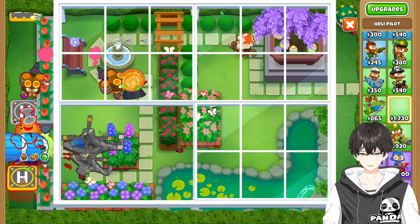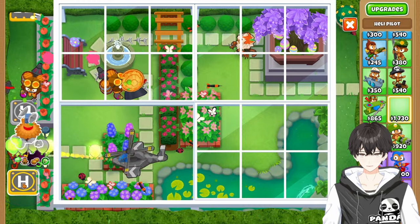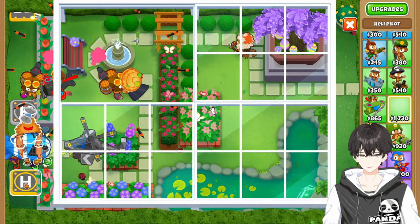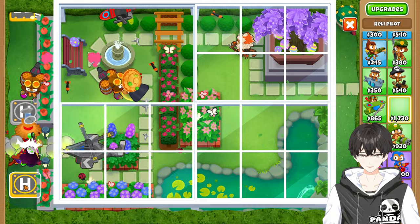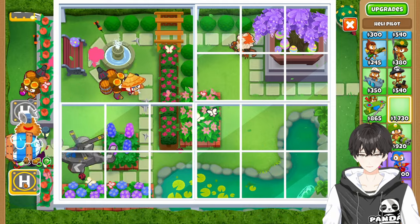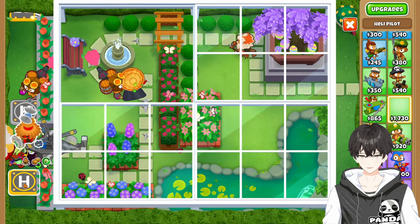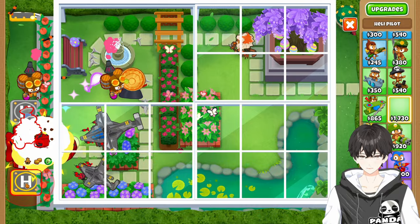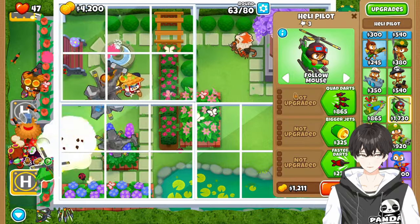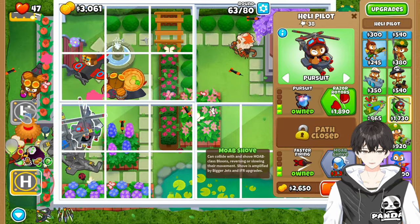And then this Heli Pilot goes up until red, and then to the right. We're going to upgrade this to the Quad Darts and the Pursuit, and then upgrade the bottom path again. You should have plenty of wiggle room to get this down — we're not even fully pixel perfect there, so you have a little bit of room. It is a tough replacement though. We want that Moab Shove.